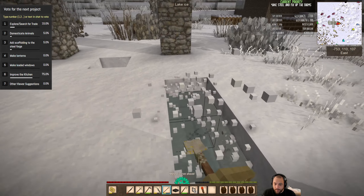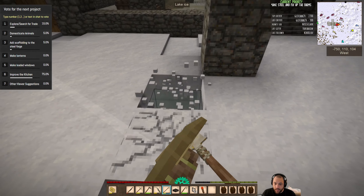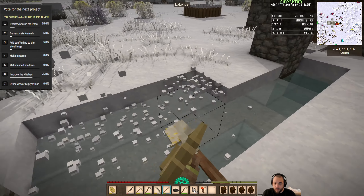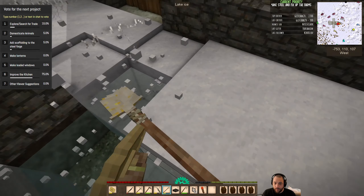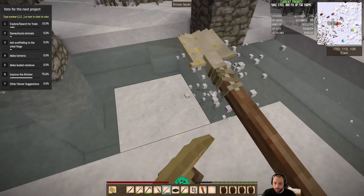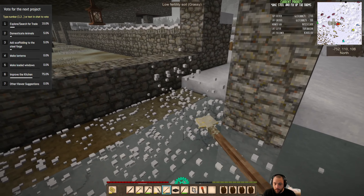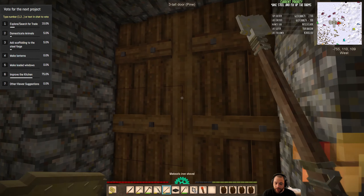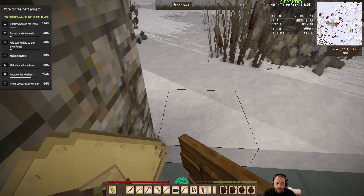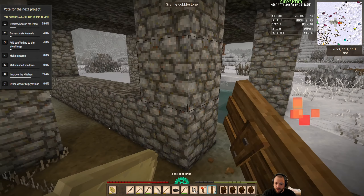The idea that I had was to turn this into my kitchen. I realize it's currently a pond, but that will change, and to give it a nice view. Everywhere where I'm shoveling, I intend for it to become windows and walls and all that. So I'm going to change where the main entrance is. It might be asymmetrical, because I'm probably not going to make another double-high door, because this one is a preset three-high door. It's probably going to be asymmetrical as a result of the doors that I have available to me.